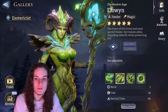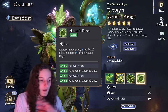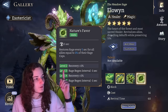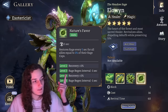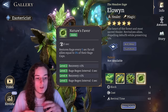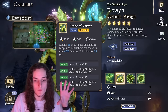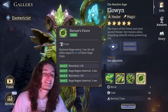Elowin is a very special case for skill crystal usage — you're going to use as many skill crystals as you need to get Nature's Favor to max level. No discussion. Without those level ups, she's not what you want. Unleveled, it restores 1% of rage every 5 seconds; at level 5, it restores 3% every 3 seconds — basically 1% per second, which is a 5x increase. Max Nature's Favor and save yourself the skill crystals on all her other skills, since she'll still heal and cleanse perfectly well.